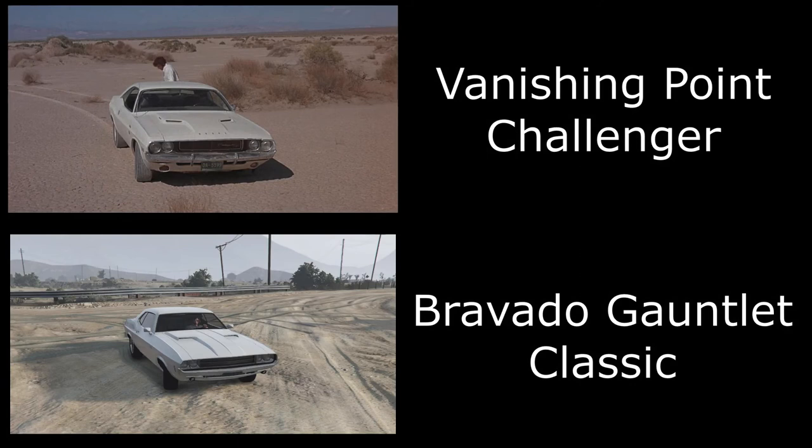Then we have the Vanishing Point Challenger — another really cool vehicle and a really cool movie. It's a white 1970 Challenger. I've used the Gauntlet Classic; all you have to do is change the bonnet to match the classic Challenger bonnet, paint it white, make sure you don't have a spoiler on the back, and I've kept the stock wheels.